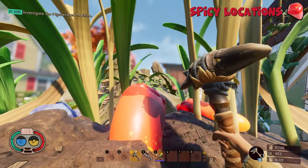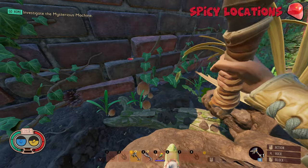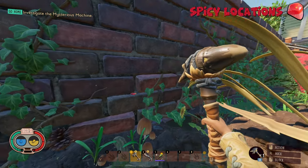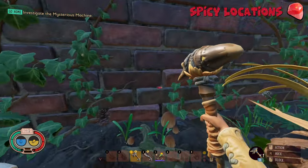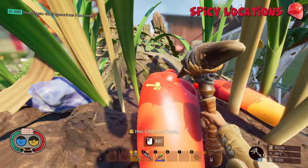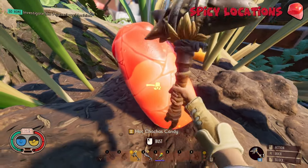Another location where you're going to find 2 Cha-Cha Candies is right here at the stump. We're sitting on top of the stump, and as you can see, another Cha-Cha Candy is right over there on the wall — that one's quite difficult to get to. You're going to need to do some parkour and glide onto it. These guys don't think they respawn, so once you break them open, you're not going to be able to farm these guys ever again.